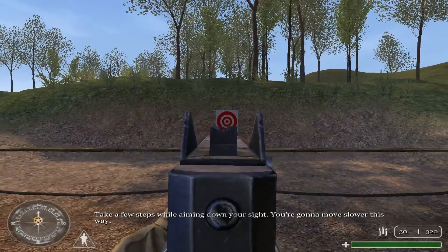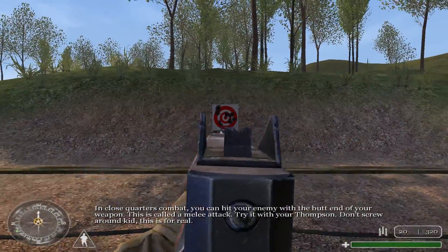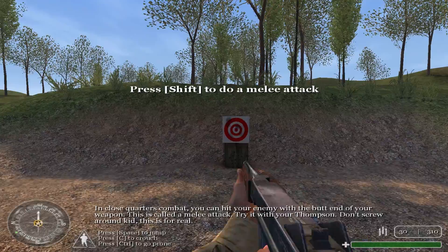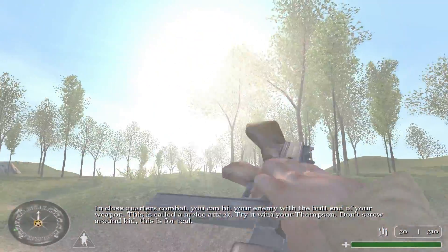You're gonna move slower this way. In close combat, you can hit your enemy with the butt-end of your weapon. This is called a melee attack. Try it with your Thompson. Don't screw around, kid. This is for real.